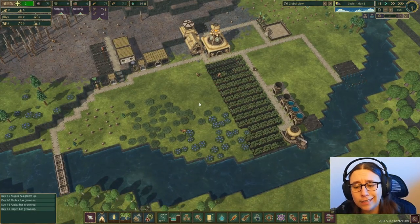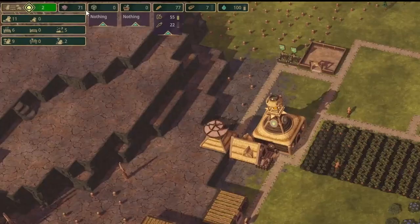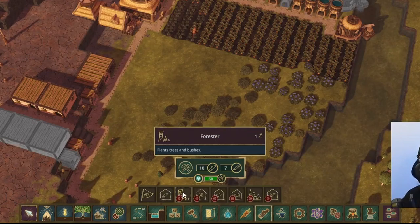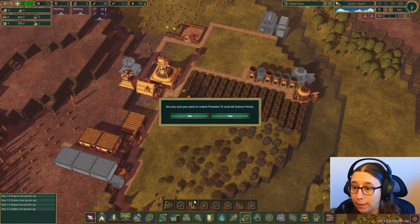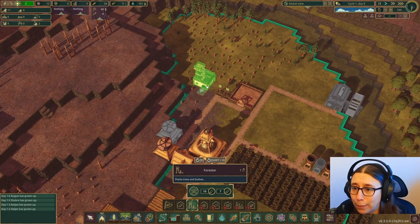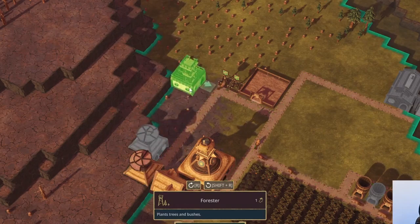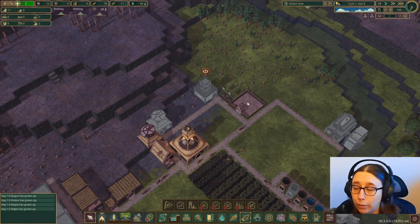I think the next step is to get a forester going, and actually now we have enough science. The forester allows you to plant trees and bushes, but we're going to need planks to build it. I'm going to unlock it because this is going to be the next thing we want, and I don't want to use my science points on anything else. I'm thinking about putting it somewhere over here in this spot in the brown area, but I'll pause it for now since we can't build it — we don't have planks.